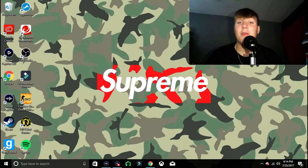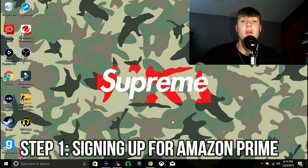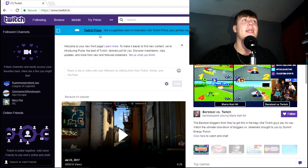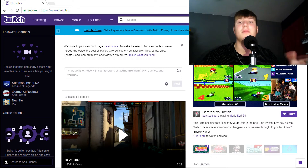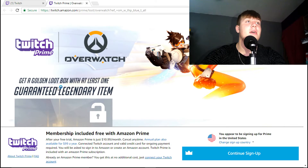I'm now on my PC — you can see my Supreme background. We're gonna open up Chrome. I already have Twitch pulled up. You guys want to pull up Twitch right away. As soon as I get here I'm already signed in. It says 'Twitch Prime — get a legendary item in Overwatch with Twitch Prime, plus ad-free viewing' and all that. Hit 'start your free trial.'